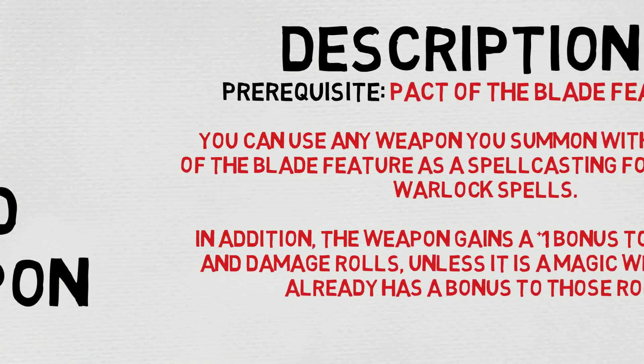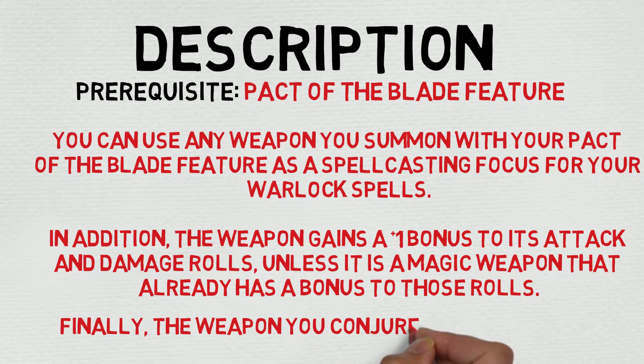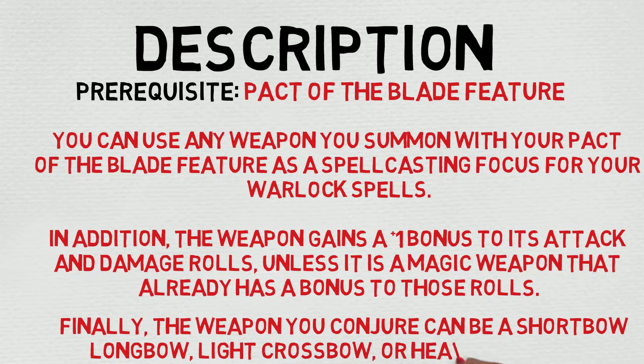With that intro out of the way, let's take a look at the full description. First and foremost, it's worth noting there is a prerequisite for this: you have to have chosen the Pact of the Blade feature, which allows you to store your weapon in a kind of sub-dimensional rift. It reads as follows: you can use any weapon you summon with your Pact of the Blade feature as a spellcasting focus for your warlock spells. In addition, the weapon gains +1 to its attack and damage rolls unless it is a magic weapon that already has a bonus to those rolls. Finally, the weapon you conjure can be a shortbow, longbow, light crossbow, or heavy crossbow.